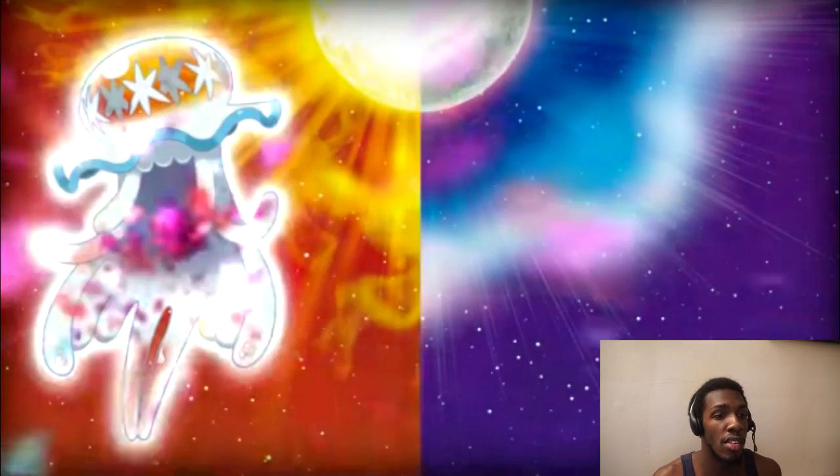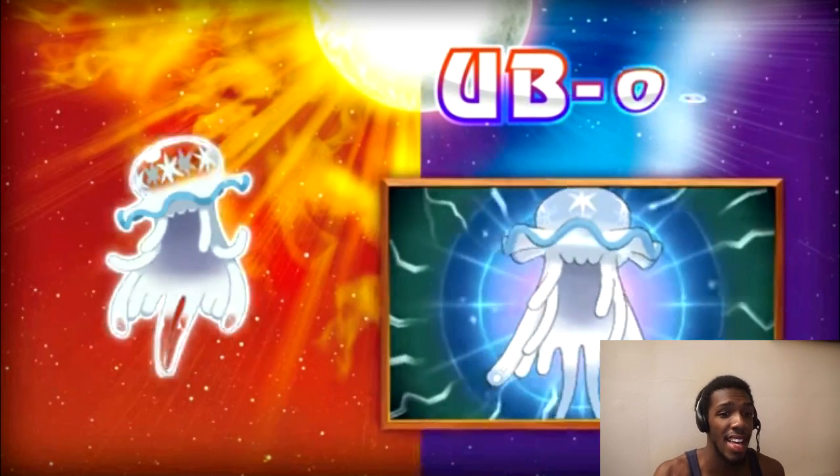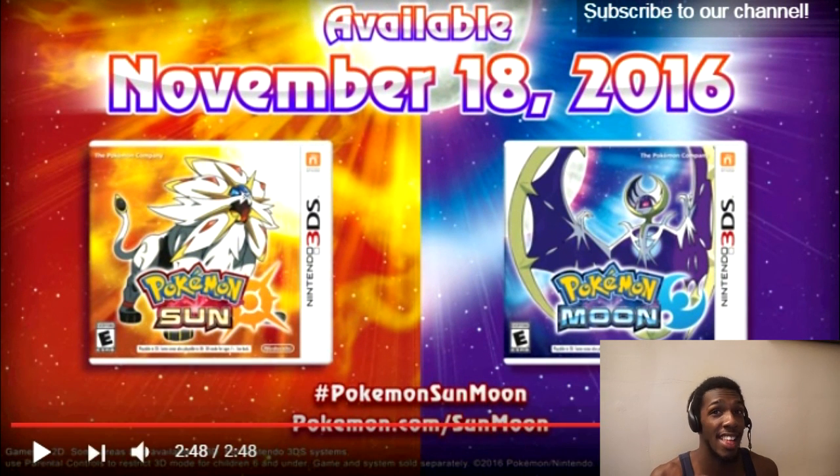And the thing that everyone is talking about the most is a mysterious threat known as Ultra Beasts. Now looking at this, it's really interesting because I don't even know if that's considered a Pokemon. It looks like a person. People are saying it looks like Lillie, so Lillie does have this secret. Maybe that's what's in her bag. I'm going to take it a step further and say that that Ultra Beast is actually Lillie herself.